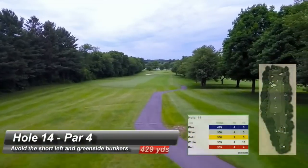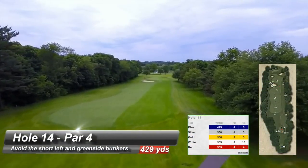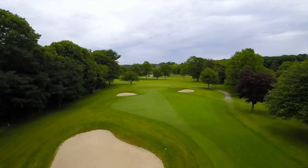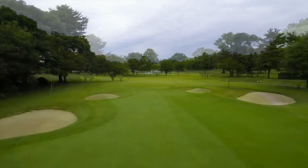The downhill 14th is a difficult driving hole with out of bounds on the left and trees right. The second shot offers a downhill lie to a turtleback green and is one of the most difficult shots on the course.